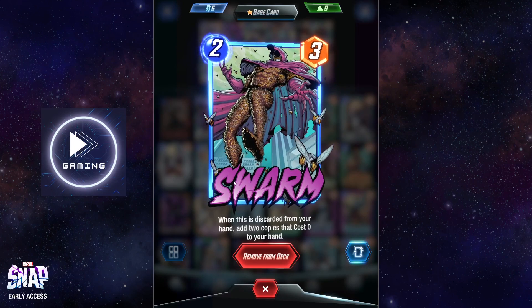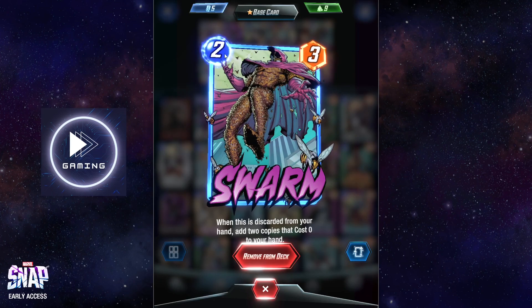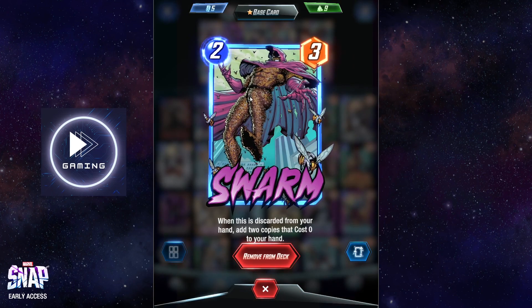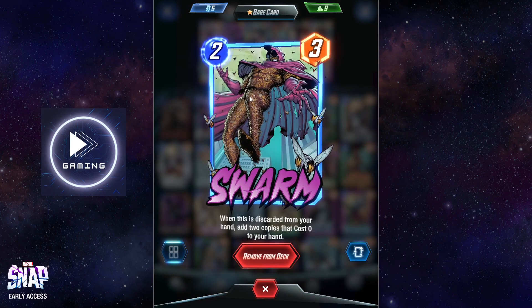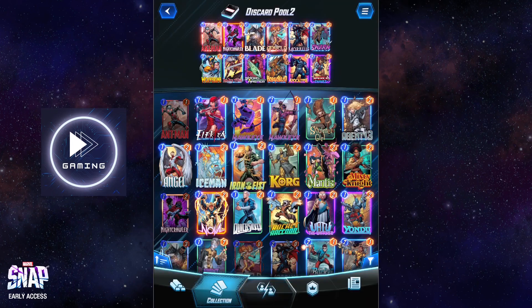Moving on to Swarm — every time this card gets discarded in your hand, you get two copies and they go to zero cost instead of two. This is a really good card to keep in your hand for as long as possible and normally play around turn six to surprise the opponent with a lot of power.